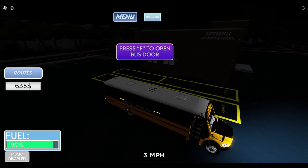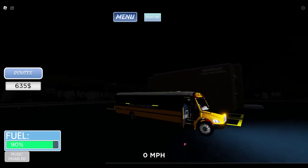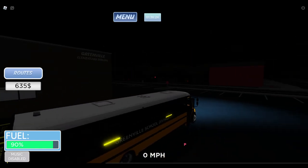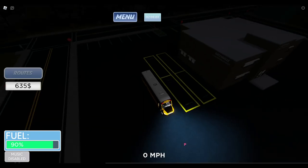Maybe this is it. Let's hope. Pause and then F. Are they going to get out? Oh, they already got out. I got money for that — 635. Nice, not bad. Let's look at some other things.